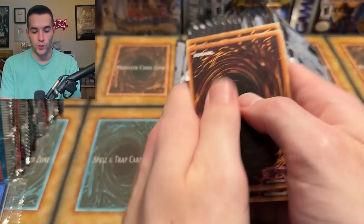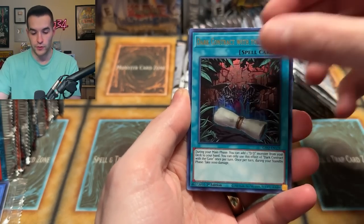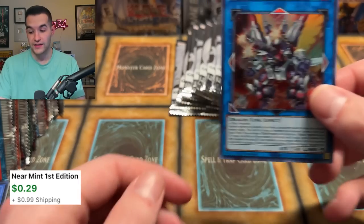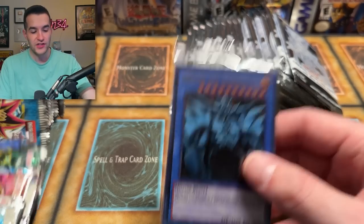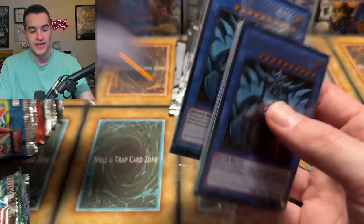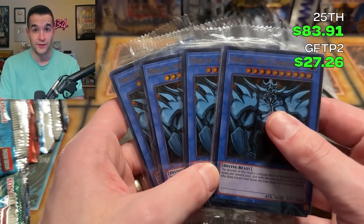Ghost from the Past 2 — will we pull it? We have a rare, Chimertech — that's another good one — Cupid Pitch and Borland Dragon, another solid card adding to the score. Now we're adding four more of the Legendary Collection mini boxes — each one counts as fifteen bucks, that's a solid sixty dollars added right now. Ghost from the Past 2, you're going to need more Ghost Rares.